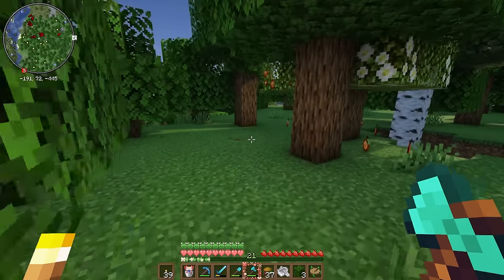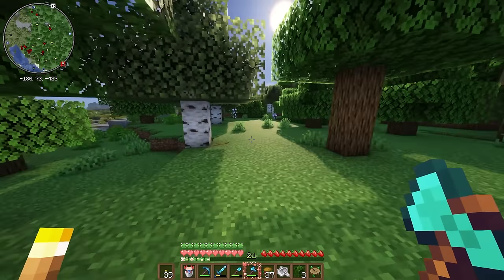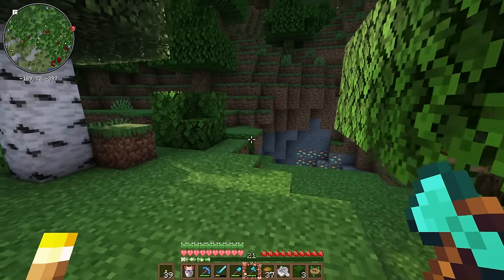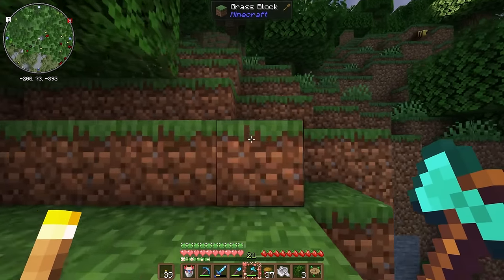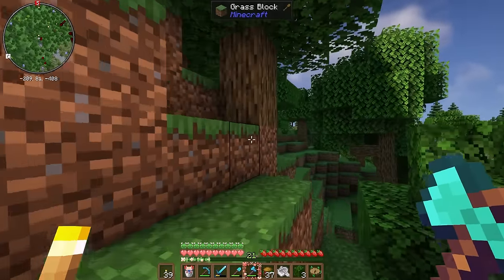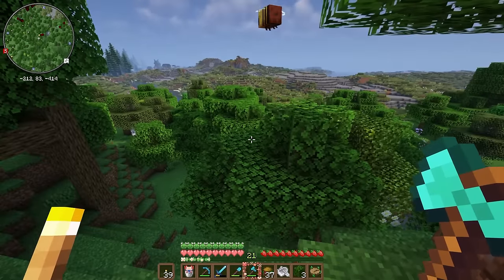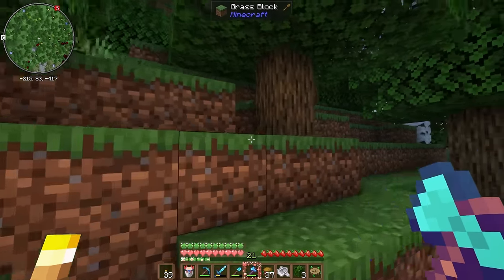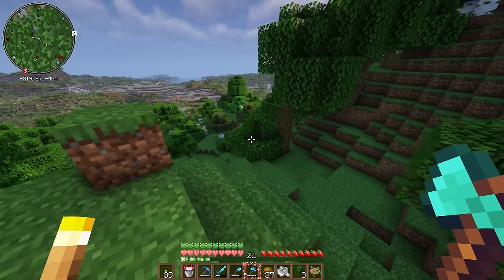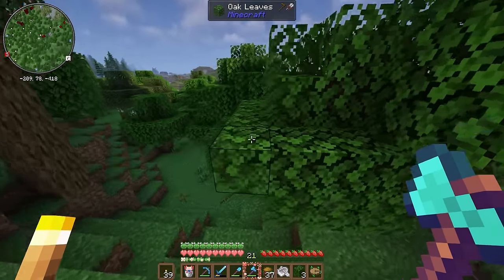Over there we passed corn — speaking of corn, we definitely need to get some corn planted because I want to make some more tacos. Hello? Any bees? Any bees buzzing around? Oh, there was one. I saw him in the corner of my eye. Where do you live? Where's your house? I would like to come and find your house to look at it — not to steal it, I promise. Well, I guess I'll look around and see if I can find the beehive on my own since he's just kind of vibing up there.